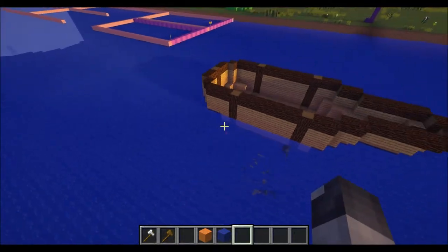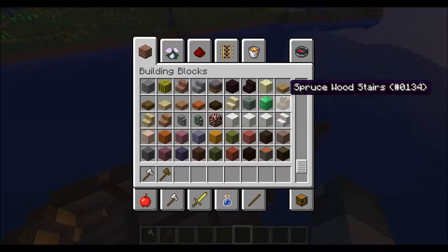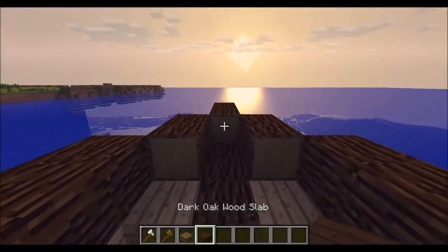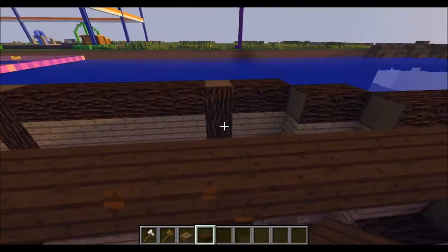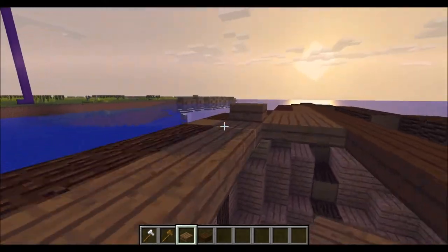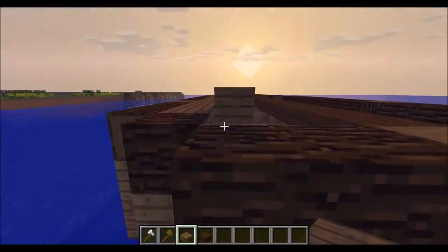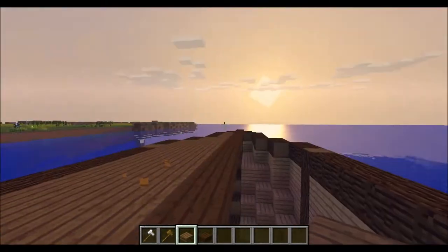Next you're gonna want to make your deck. You'll probably want to use half slabs — I used oak and jungle wood on the hull so I'm going to use spruce and maybe dark oak in a pattern up here. Right down the center we can do dark oak, then fill in the sides with spruce. This part is a little more fun because it's less trial and error — you just really have to find a shape you like.